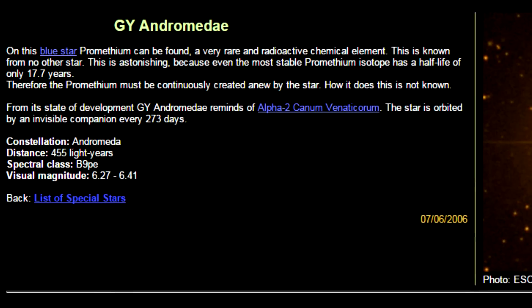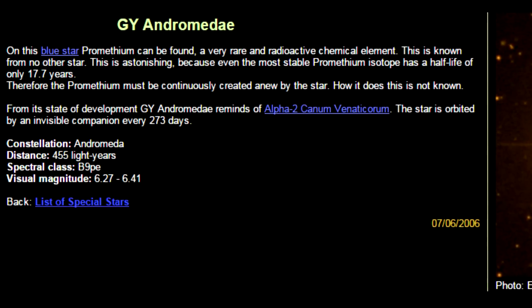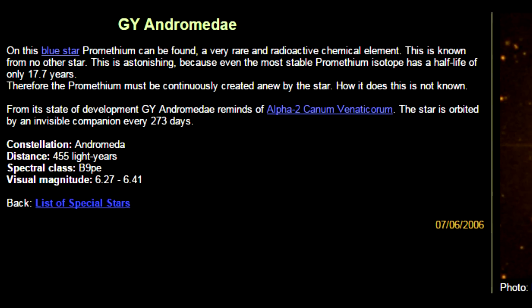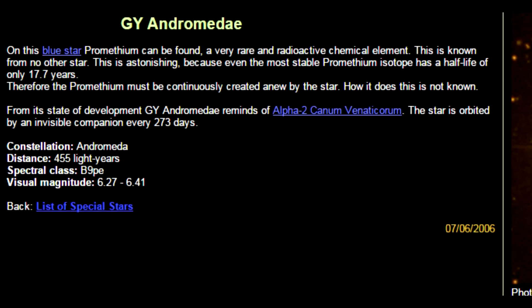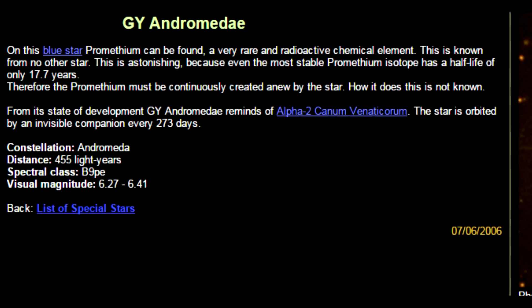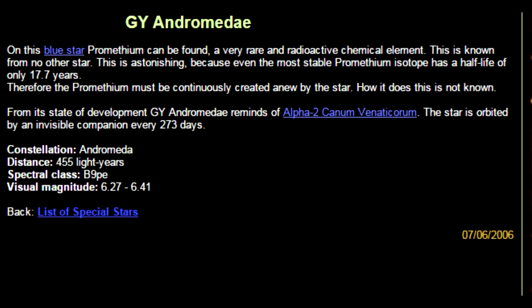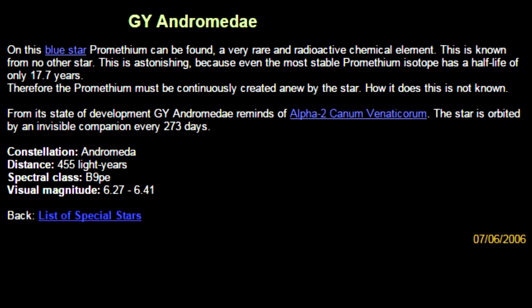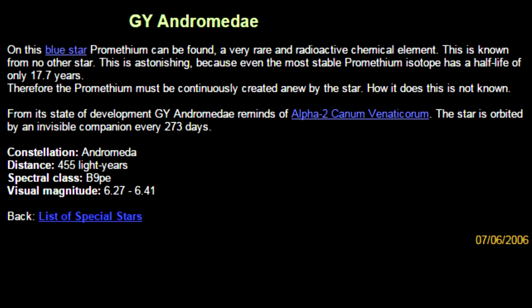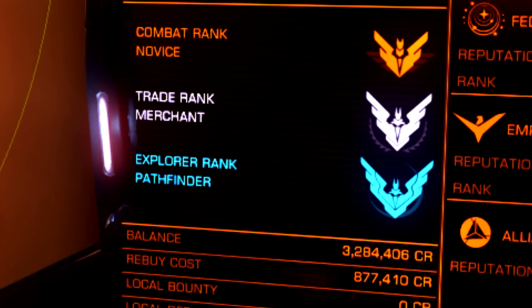That means that this star produces Prometheum itself continuously. How it does this isn't known yet. From its state of development, GY Andromedae is reminiscent of Alpha-2 Canum Venaticorum. The star is orbited by an invisible companion every 273 days — that's exciting. I wanted to go visit this. Since my previous trip to CY Canis Majoris, I became a Pathfinder in exploration.